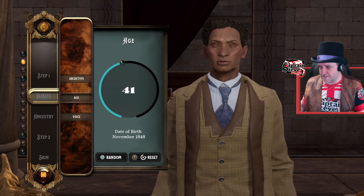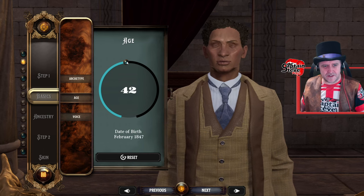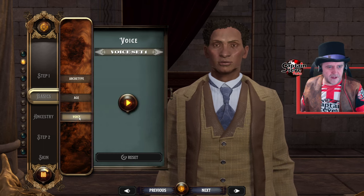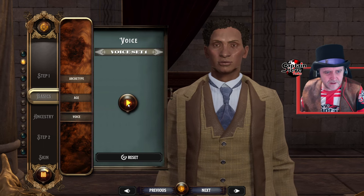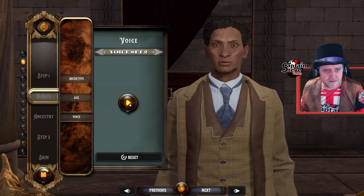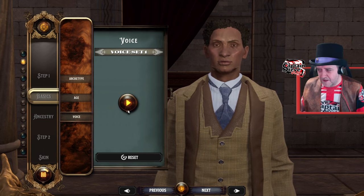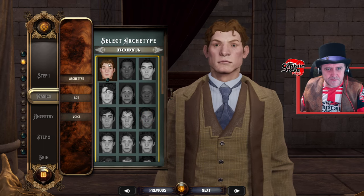This could take me a little while on joypad. Can I just do it on mouse? There we go, I've got my mouse to hand. We'll go for there — 45. Voice. I can't really hear that, the music's too loud to hear the actual voice. We'll go for that one. Brilliant. Archetype — there's a lot of base types to choose from.